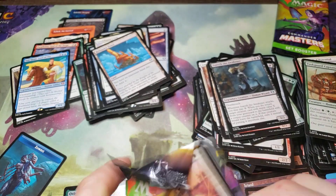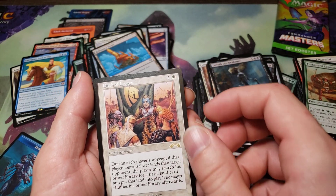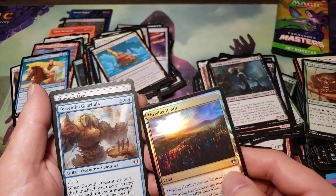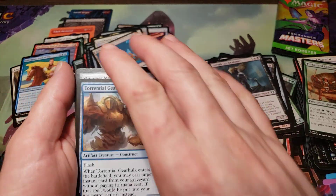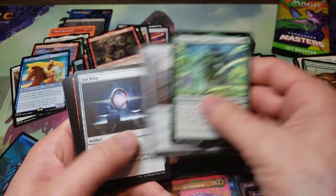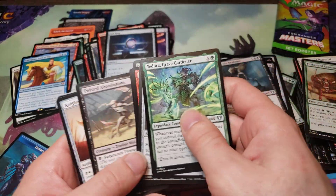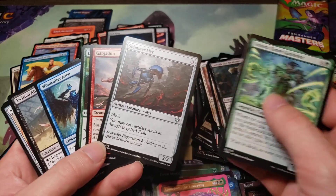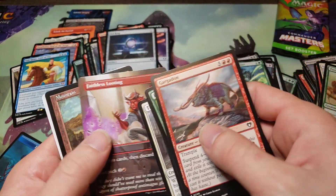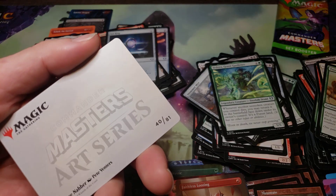Two packs left. Oath of Lieges. Foil Thriving Heart — I guess that's the first time they have a little foil now. Torrential Gearhulk, which got the downshift. Rejuvenating Springs, Grenzo. Uncommons — oh, Sol Ring! These are uncommon, these are common, and Faithless Looting full art. Mountain, and Treasure Never.